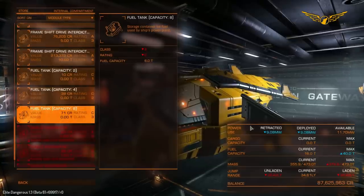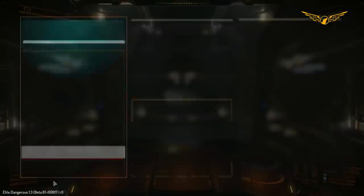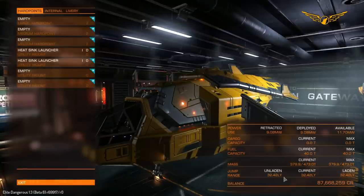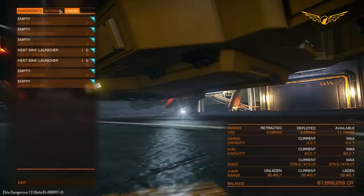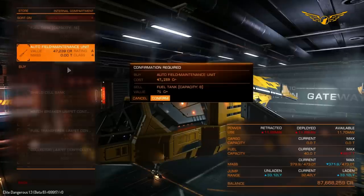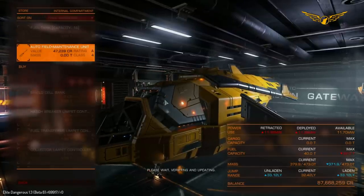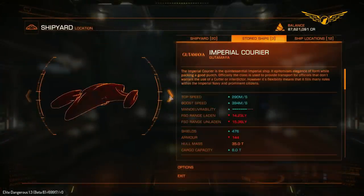We could drop the auto field maintenance units and add an extra 8-ton fuel tank, taking us to 40 tons total, which drops jump range to 32.42 light years - not a massive hit for an extra 8 tons of fuel. But that means we cannot repair any internal modules if they get damaged by heat damage. I would much prefer the autofill maintenance unit over additional fuel capacity, because this ship already has twice the fuel capacity of the Diamondback Scout.